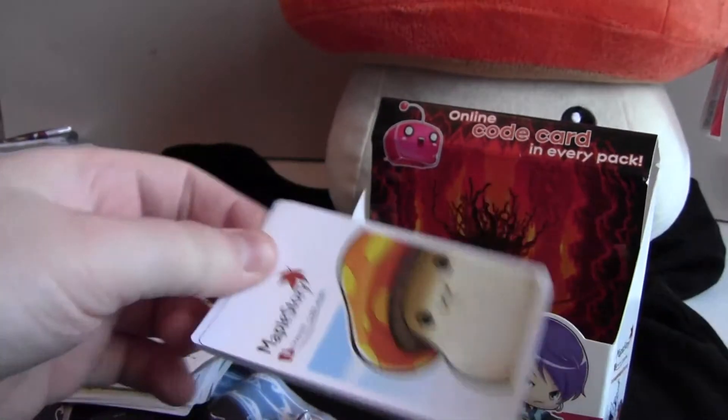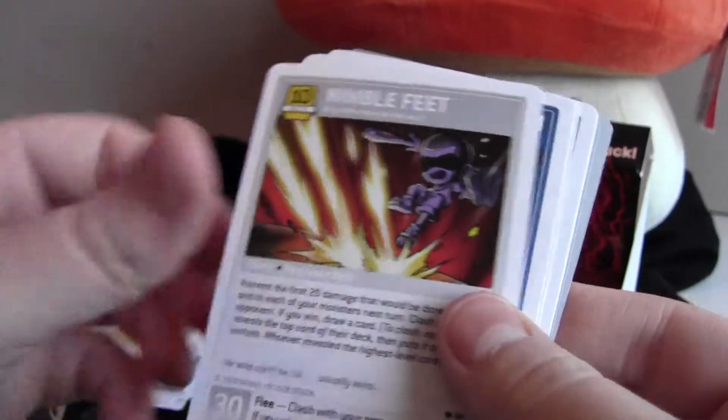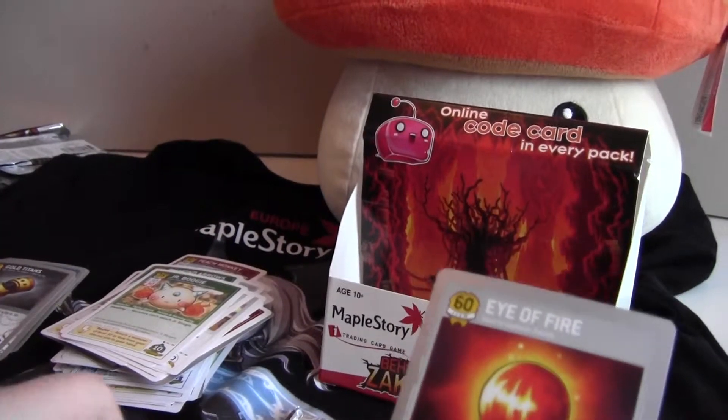After this one we have two packs left. Mithril Mute, Brown, Woodsman Boots, Nimble Feet, Studded Pole Arm, Flynn — which is a Bowman sniper class — Left Behind, Begin Explode, and Eye of Fire again.